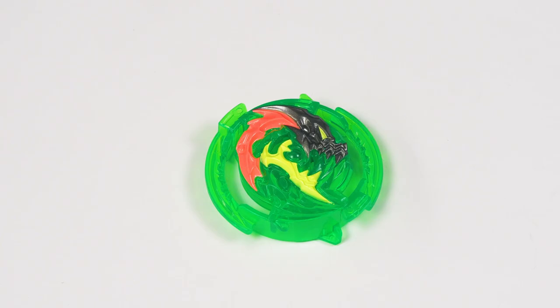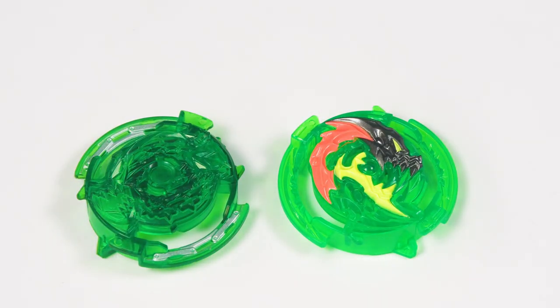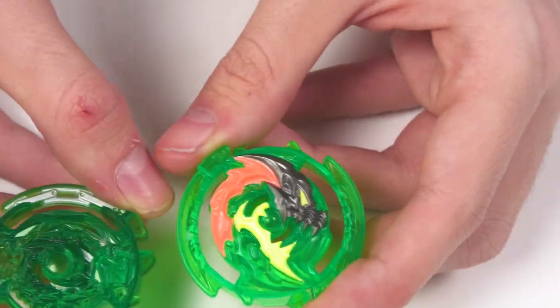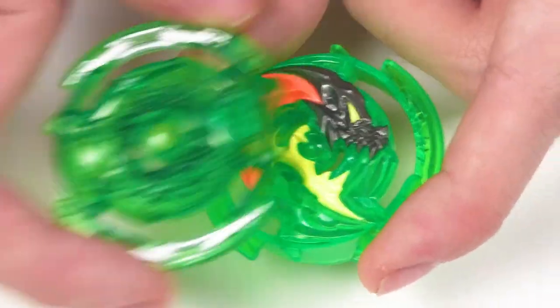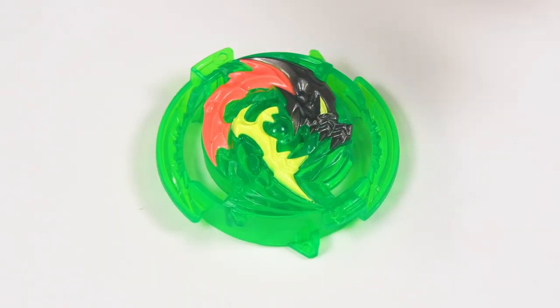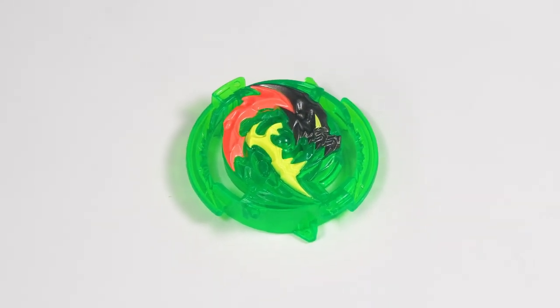I gotta point this out — it looks so close to Kerbeus. If you look at the design elements on here, it looks so close to Kerbeus. Obviously it does not literally have the three heads, but it's not just the fact that it's green. It's like Kerbeus plus Nidhogg for the design. If you slap this on chain, it looks like a really cool design for a Kerbeus Evo chip. Even if this were a different color scheme, this goes back to my criticism that Hasbro does like to get the Takara Tomy designers and recycle the designs.